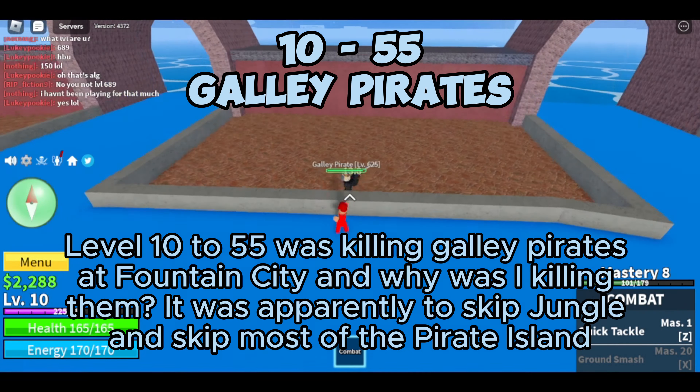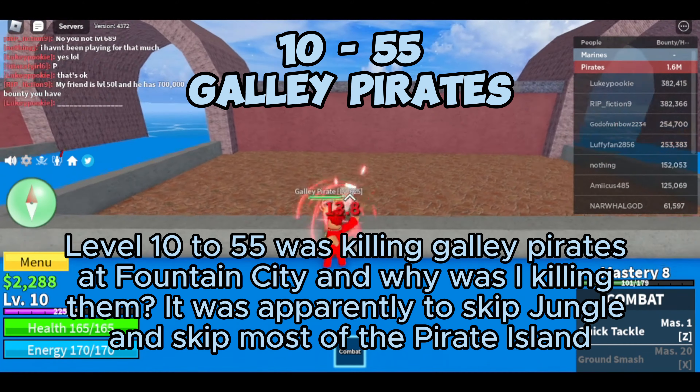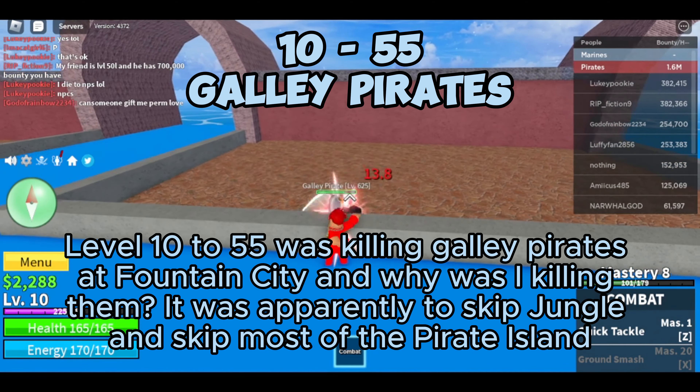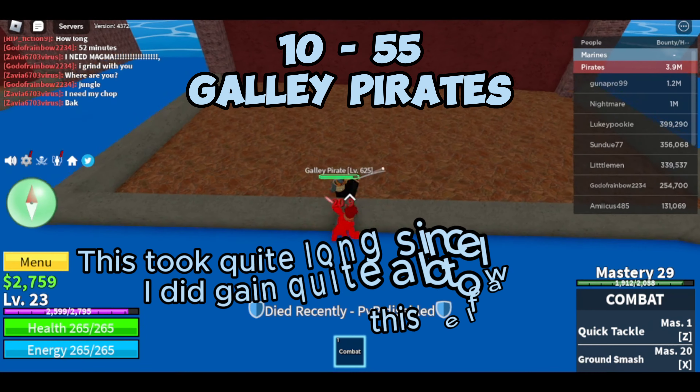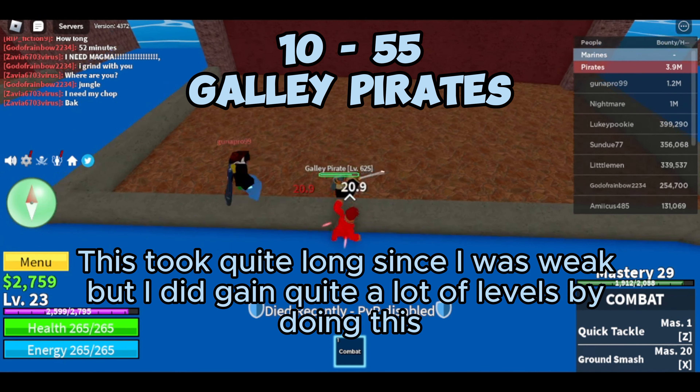Level 10 to 55 was killing galley pirates at Fountain City, and why was I killing them? It was apparently to skip jungle and skip most of the pirate island. This took quite long since I was weak, but I did gain quite a lot of levels by doing this.